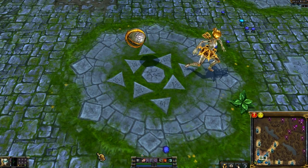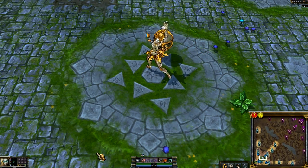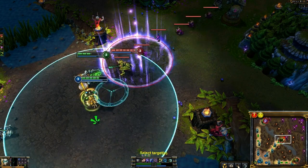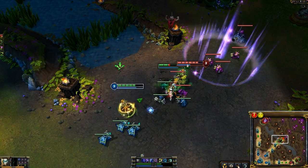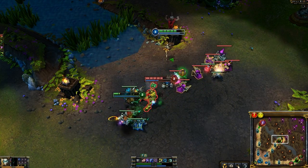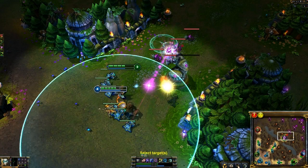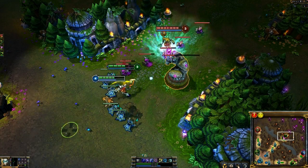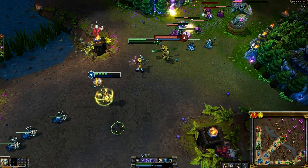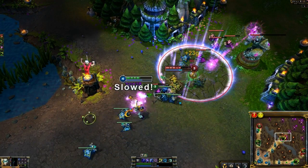Now let's discuss Orianna. She's been nerfed a few times recently, and we're hitting her yet again. Her damage numbers feel appropriate now, so what are we hoping to accomplish? We like how Orianna plays and what she does, but in lane she creates a little too much harass and safety. We want to take down that harass without affecting her teamfight ability any more than necessary. We're lowering the range on Q by 100 — that's probably the biggest offender — and we're increasing the mana cost by 10, so eventually she'll have to go back to base, and her positioning will matter more.